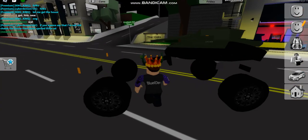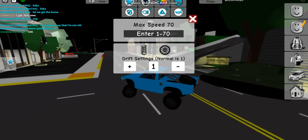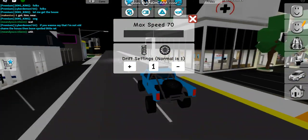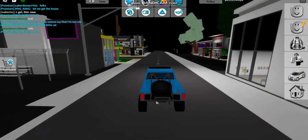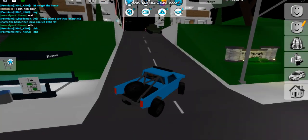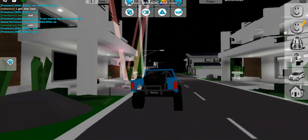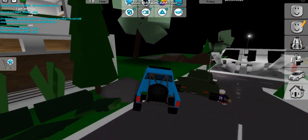it works on this truck only so far. Tell me if you find any more vehicles. You put this to maximum height, click that once, put it to max speed 1.5, and drift settings exactly like this.